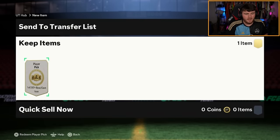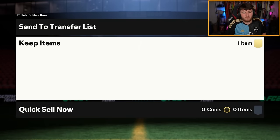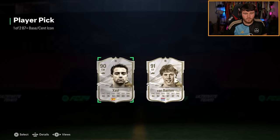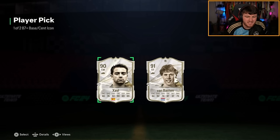Another 87-plus base or Centurion Icon. Here we go. Really? We're going to sell Xavi or Van Basten. Sadly, it's not particularly amazing Icons on the game. Great players, not great on the game.